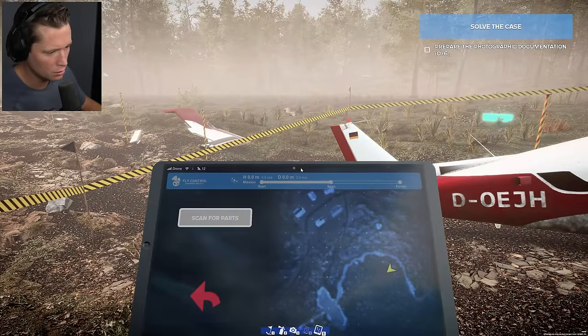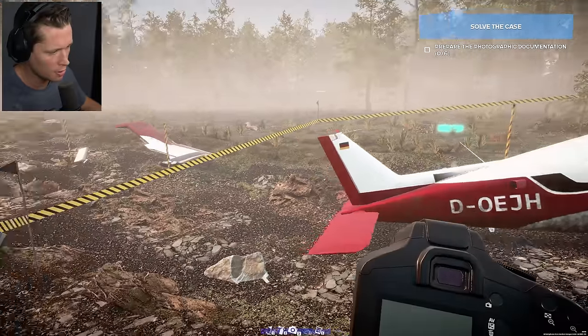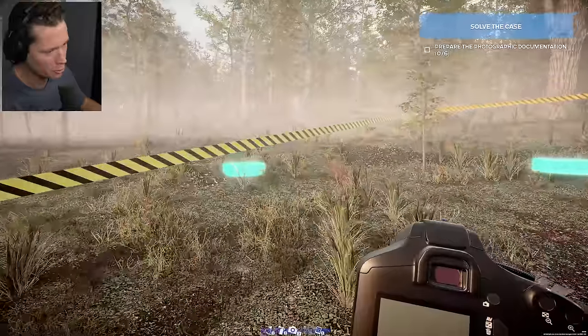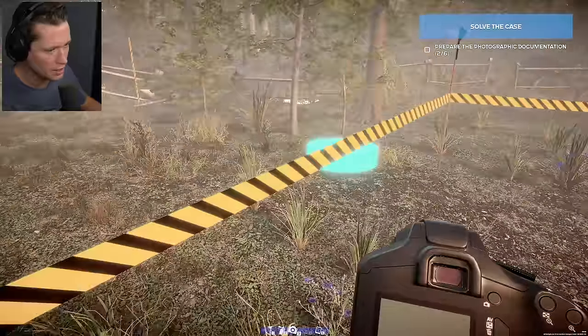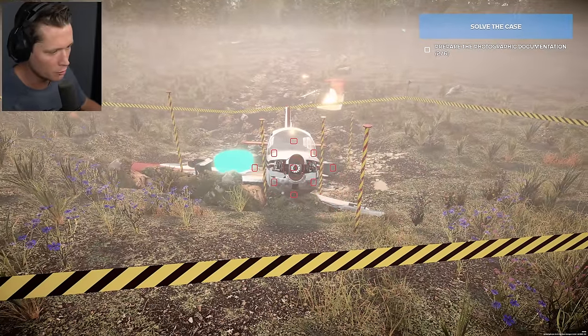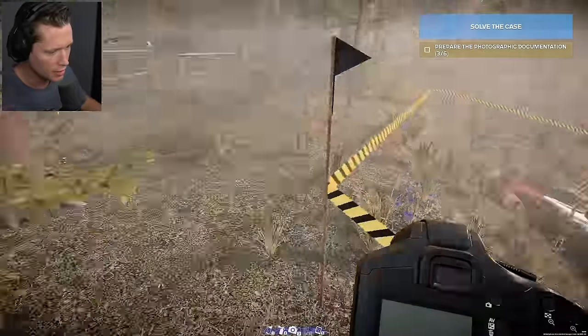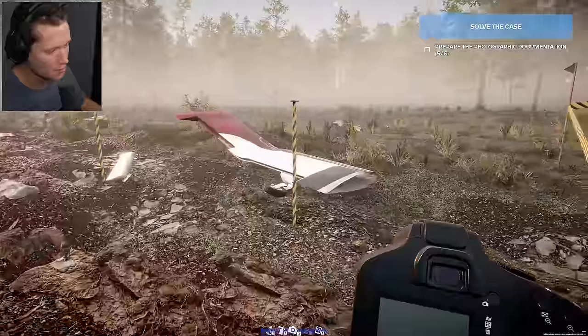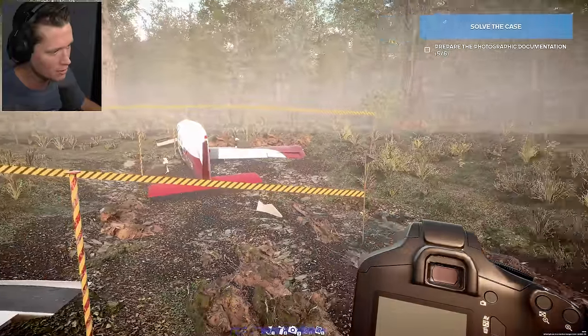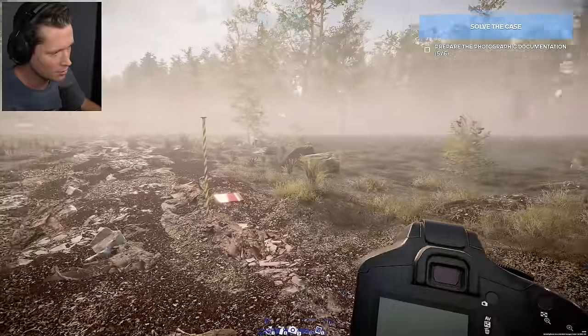We're going to grab our camera and now we're going to take some photos of the crash site. We've marked everything, we're going to take all these parts back, take some pictures, and then do a lot of work inside kind of a lab. This is interesting — I don't like that. Looks like the pilot may have been drunk. Maybe it could be his co-pilot or something, but I don't love that.